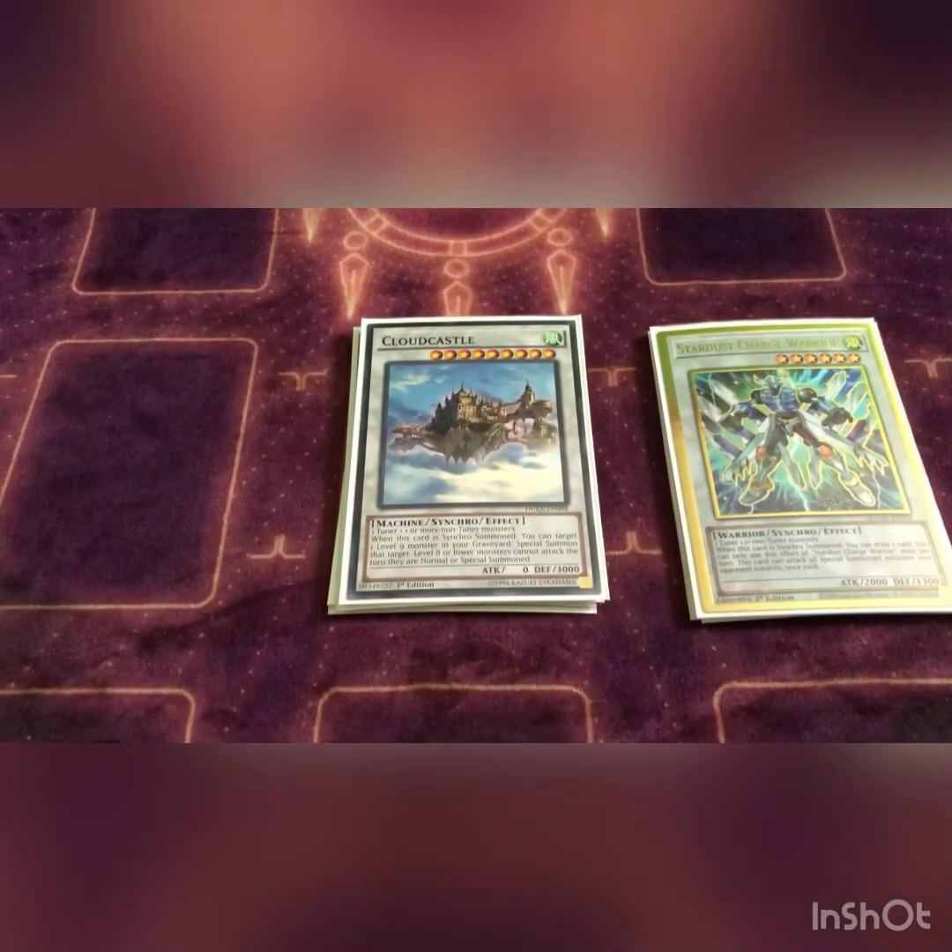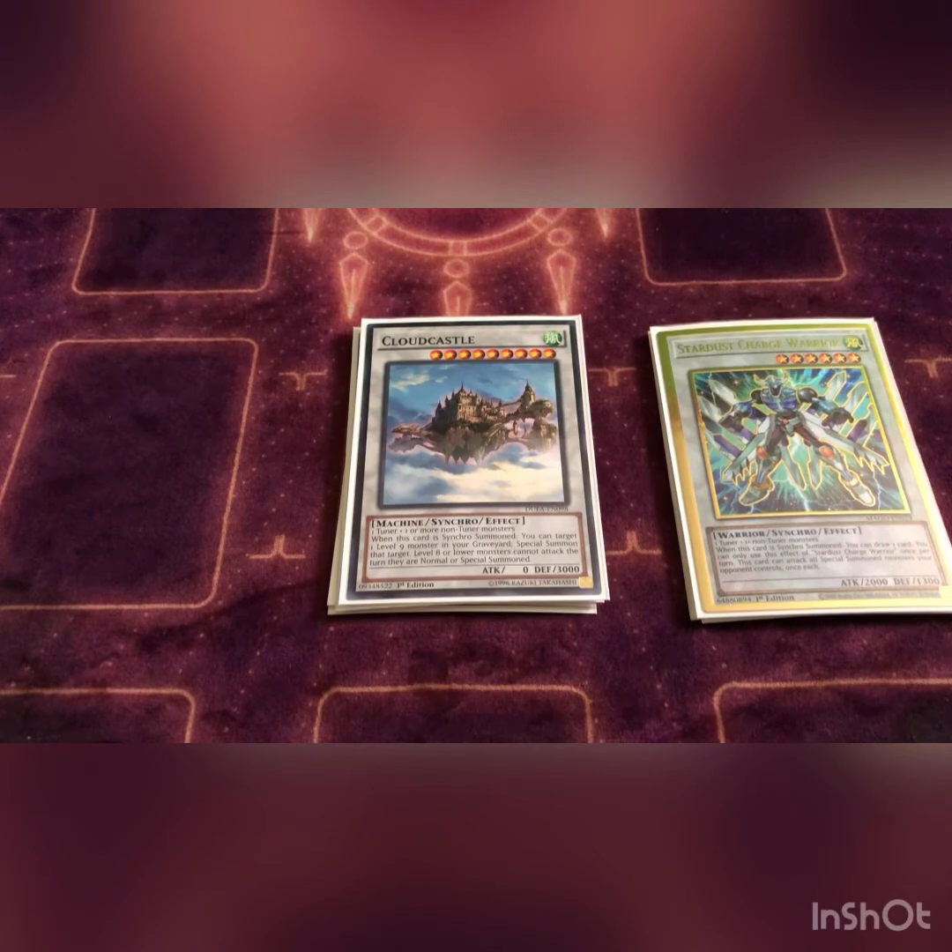Next we play one Cloud Castle. It has two effects but we really only care about one — basically just target another level nine monster in your graveyard and special summon it. So sometimes you'll have your Shinshin in the graveyard because you detached it from True King. If you have the full extent of your combo, you make this, the effect brings Shinshin back, then you make another True King. Huge, really good.